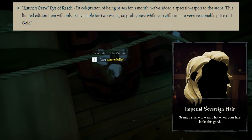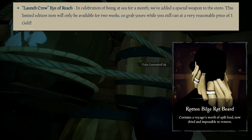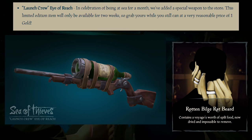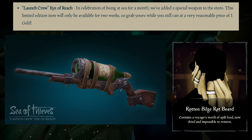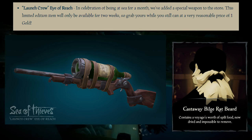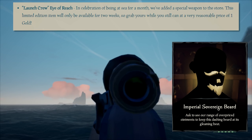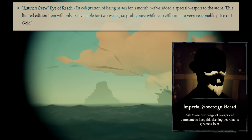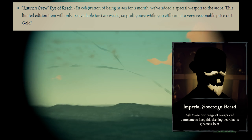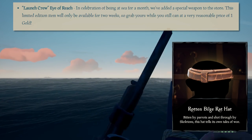Launch Crew Eye of Reach - in celebration of being at sea for a month, a special weapon has been added to the store. This limited edition item will only be available for two weeks, so grab yours while you still can at the very reasonable price of one gold. On the side it says 'Launch Crew', which you can see here. It's not the most stylish weapon, but it will definitely be a collectible for when the game's been out for a while.